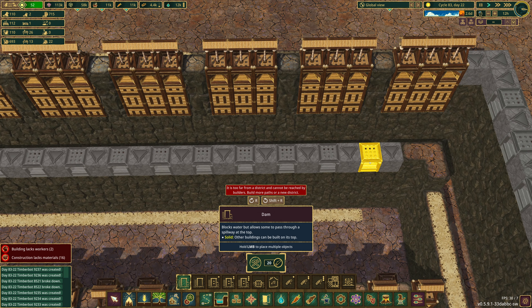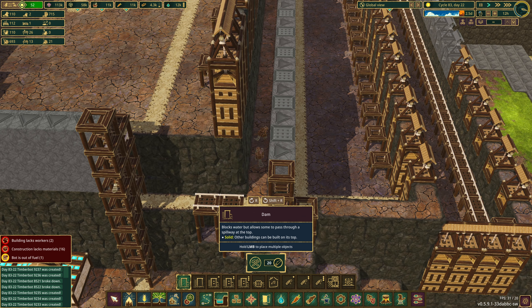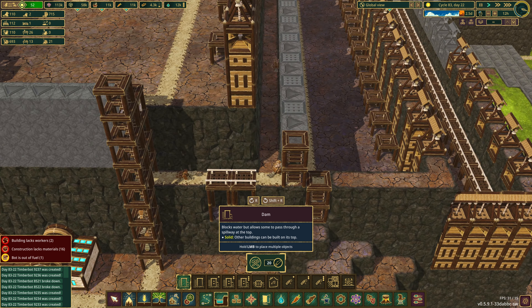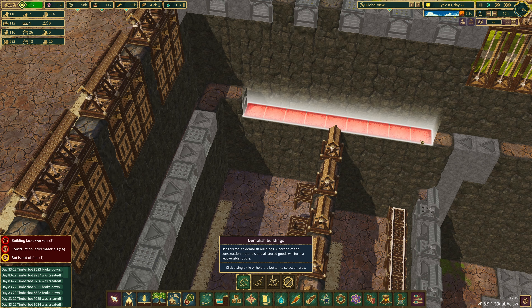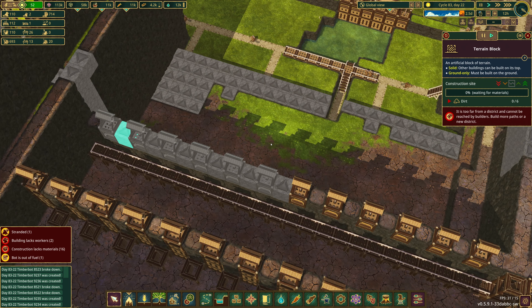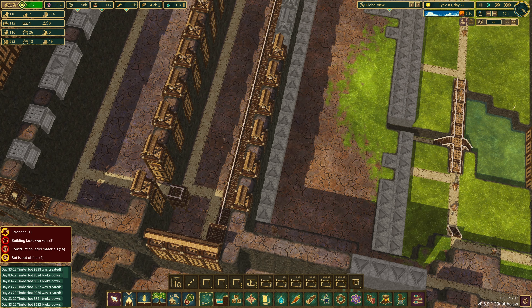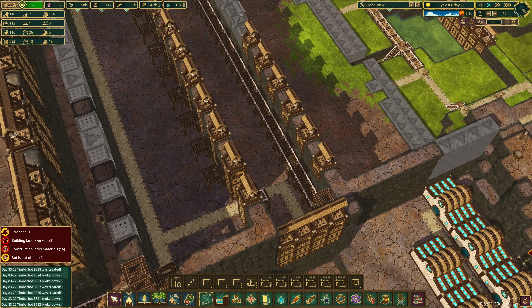We're gonna put in a bunch of dams here — nice little area. Actually they can completely reach up, I don't need to worry about that. Now I need to come over here because we need to do something extremely similar. They're working their way over — we're not going to cut them off yet. Speaking of cutting things off — it would seriously help if I connected a path right there. They'll be able to come down and fill this in.